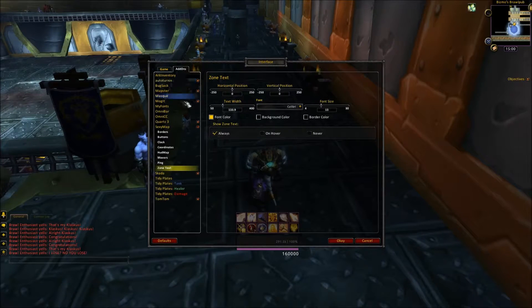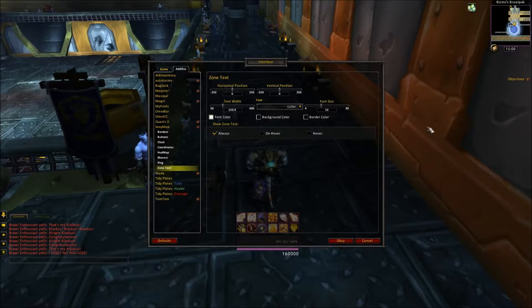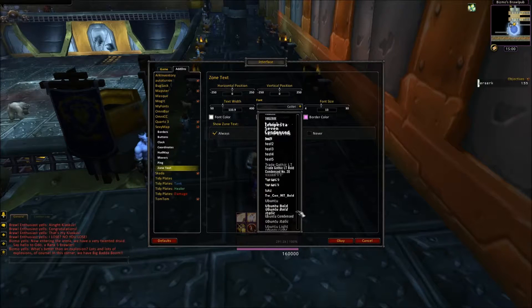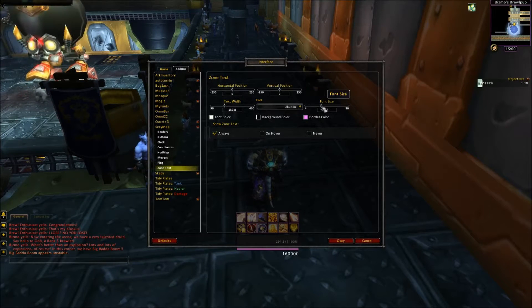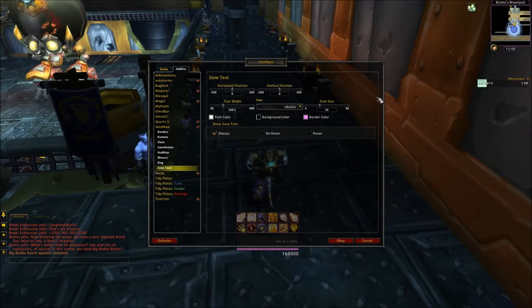Also, zone text right here. Let's just make it white. Border color — pink, because I'm a paladin and I'm a fabulous one. Calibri font — scroll down. Boom, a bit smaller. Font size 12. Okay, so that is the map done.